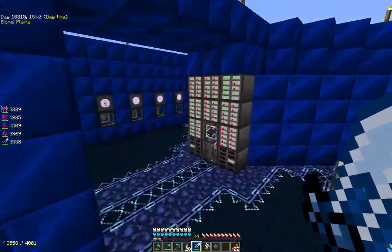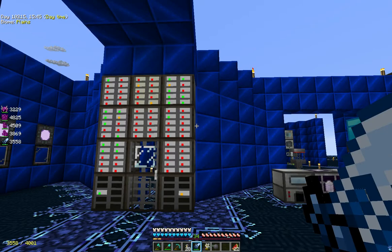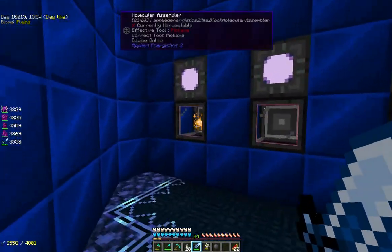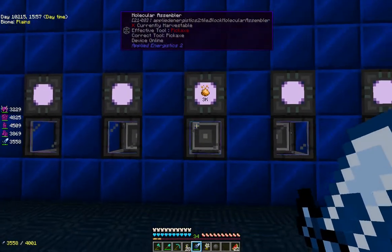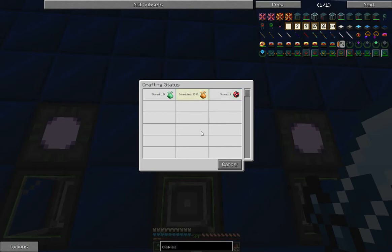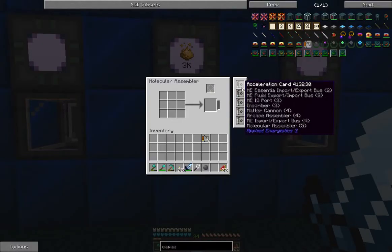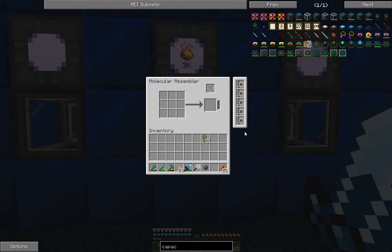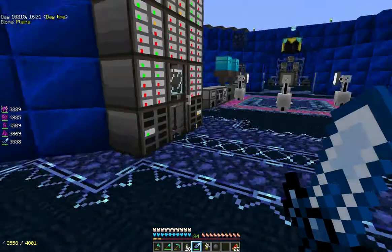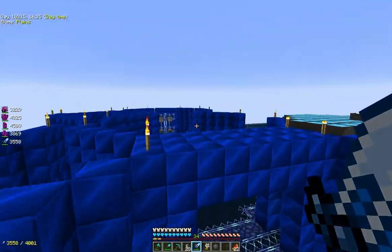You'll also notice that the ME system is pretty full right now. Yesterday when I logged in it was solid red, so we've been trying to convert stuff. What I did was try to convert some of the Accio Essence from the Manikio — I had like 500,000 of it. If you come in here and watch, you can see that it's crafting. We've sped this up a little in the Molecular Assembler by adding Acceleration cards, so you can see that number is just flipping — 3275, 3260, 3250. It's clipping right along. We'll let that continue to autocraft and then I'll show you some of the new things we built on yesterday's stream.